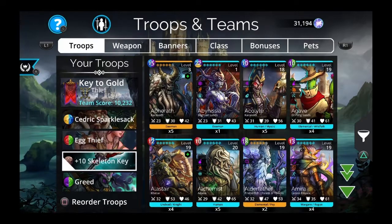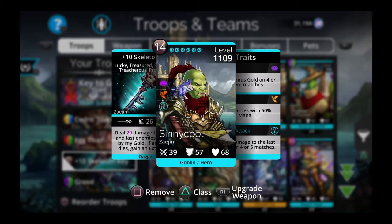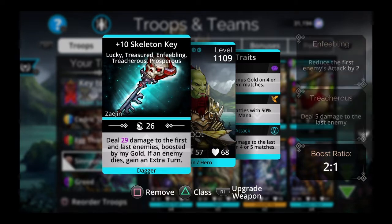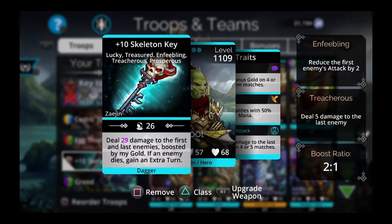You can get the Skeleton Key by winning 250 battles with the Thief class. Set your class to Thief and go into PvP or Explore and complete 250 battles — it doesn't take as long as it sounds. You can also use a Blue Orb on the Thief class to get the Key that way if you're impatient. I recommend just setting your class to Thief and doing Explore or PvP — you'll get it easily within a week.